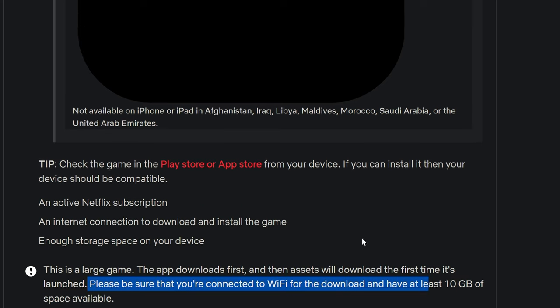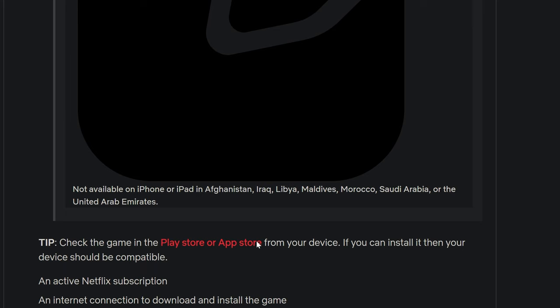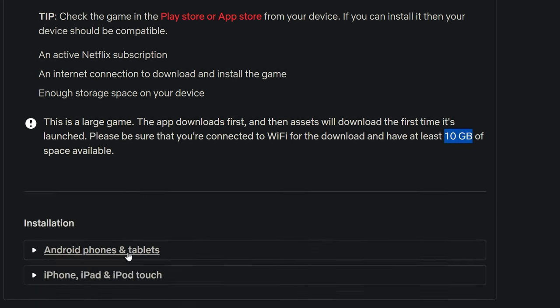The most important thing is that you should have 10 GB of space in your phone. After downloading the game, you should have 10 GB of space remaining. If you have downloaded the game and your phone has less than 10 GB of space, then maybe the game will lag or have problems. The website has recommended that you should have 10 GB of space available.